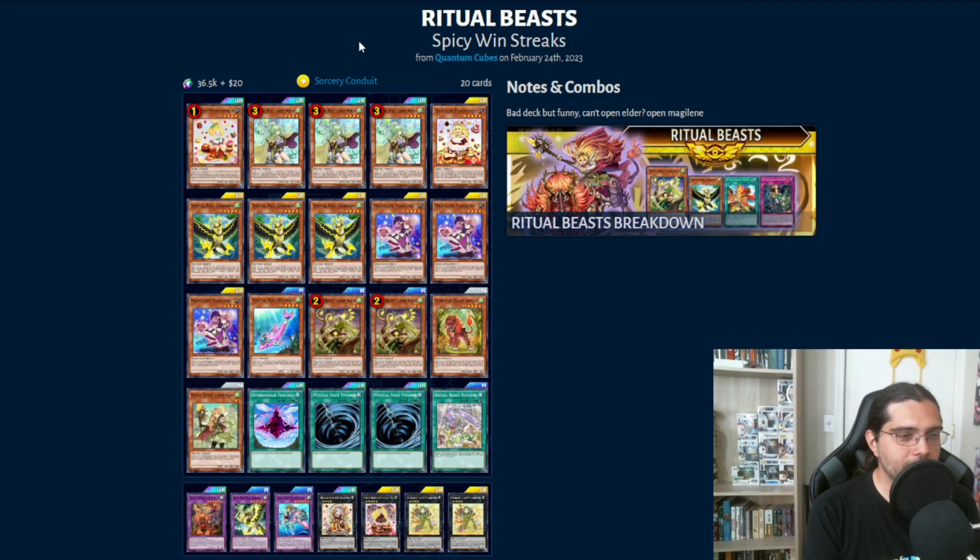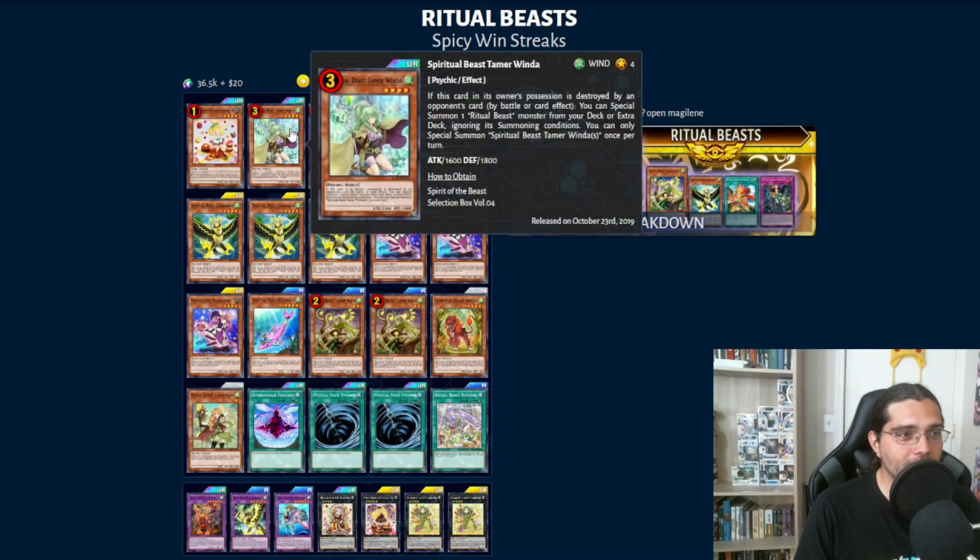If you've seen Madolche decks lately, a lot of them are cutting down to five monsters and just going with back row and anti-back row to basically go for the OTK and stall out for their combos. What we're taking the approach with this deck is, instead of running back row cards to stall our opponent, we're going to use the Ritual Beast engine instead, and the Ritual Beast engine can be great for that.